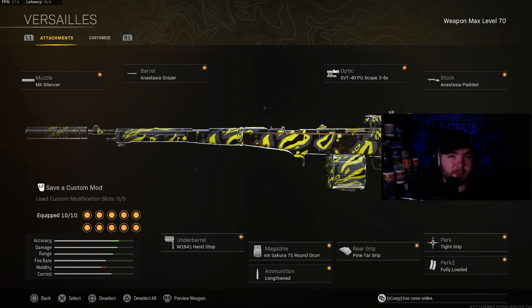Moving on to probably a top 2 AR in Warzone right now — this is definitely the Automaton, and here is the loadout for you guys. We got the MX silencer, the Anastasia sniper barrel. The optic is going to be the SVT 40PU scope 3 to 6X zoom. The stock is going to be the Anastasia padded. Perk 1 and Perk 2 are going to be tight grip and fully loaded. The rear grip is going to be the pine tar grip. The magazine is going to be the 6.5mm Secura 75 round drum mags. Ammunition is going to be lengthened for the extra bullet velocity. And the underbarrel is going to be the M1941 handstop.